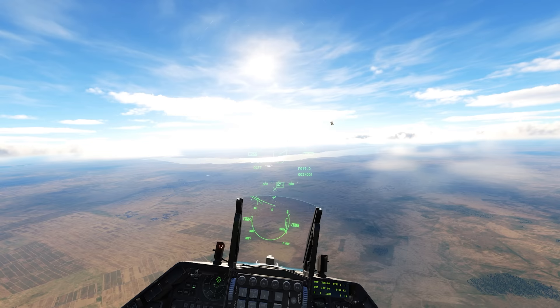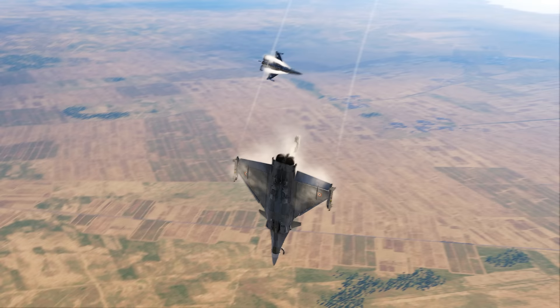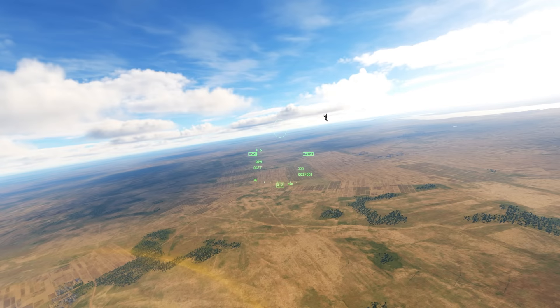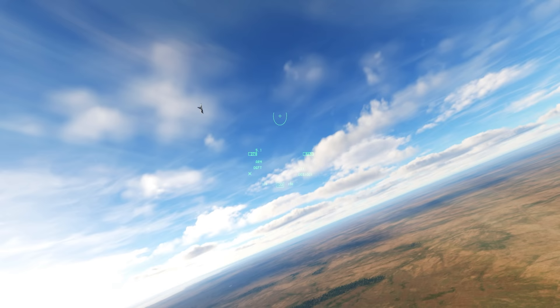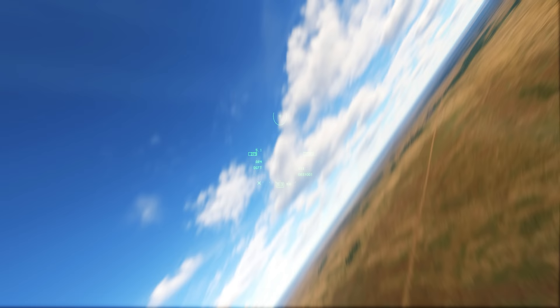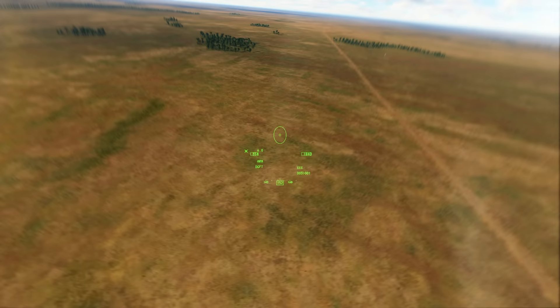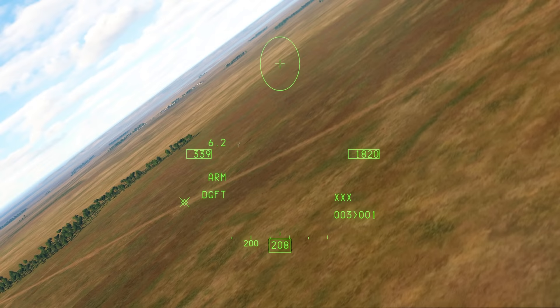We've got to be super careful here — just stay out of that thing's nose. I'm not even trying to kill him right now; I just want to survive long enough to drag him to the ground. As soon as I start getting slow, he has a massive advantage. That thing has pretty decent nose authority. Trying to get some speed back, and we are on to the rate fight on the deck. He's pretty slow because he pulled hard trying to take a shot at me. It looks like he's almost about to hit the ground.